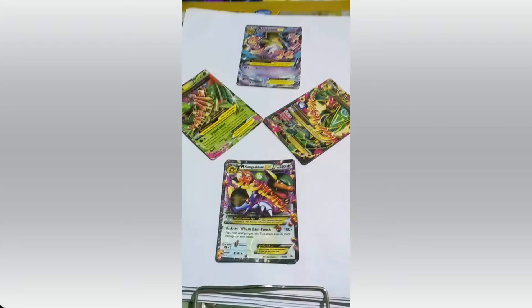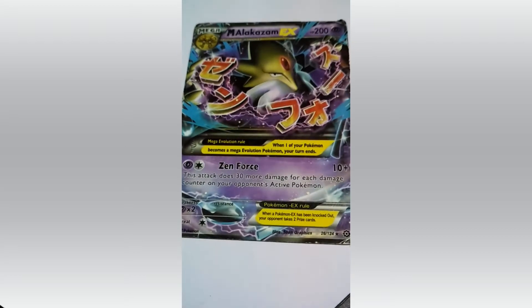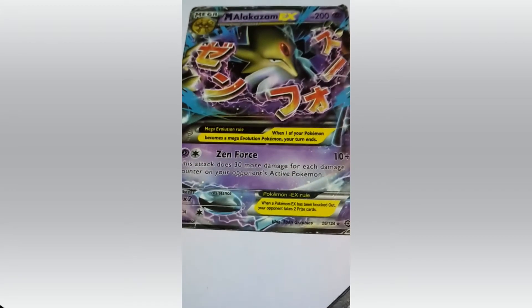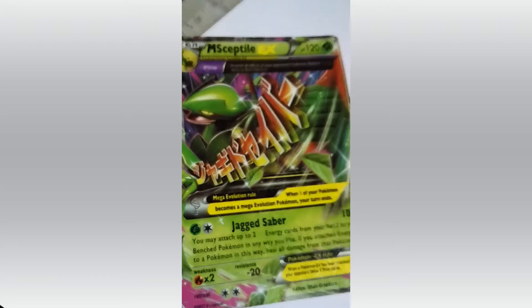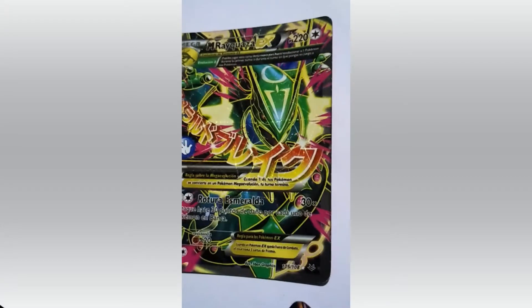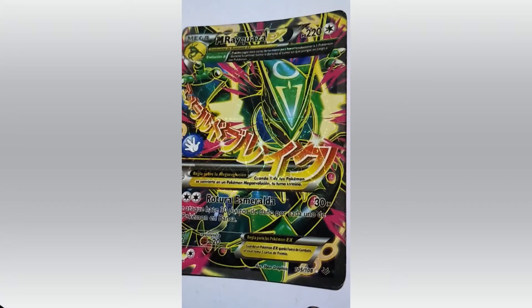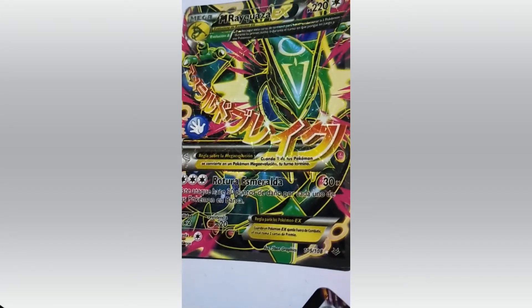Next set of Pokemon — the Mega Range. We have Mega Alakazam. Attacks: Zen Force. Its HP is 200 and it's a Psychic Pokemon. Mega Sceptile. HP 120. That's a Leaf type Pokemon. Jagged Saber. HP 230. Next is Mega Rayquaza. Its HP is 220 and attacks are Rotom Emeraldella.